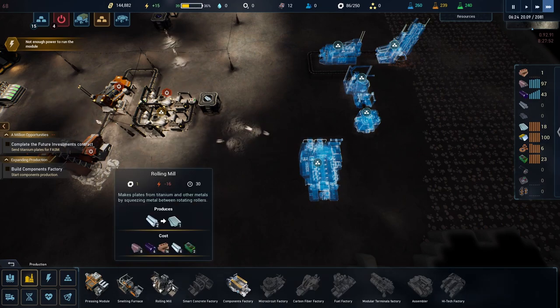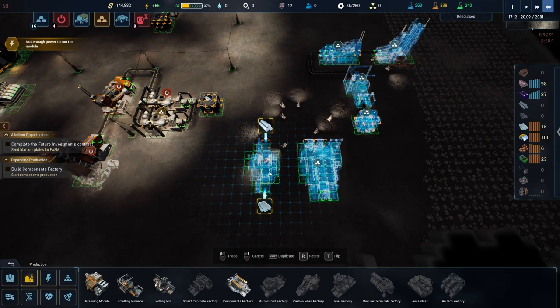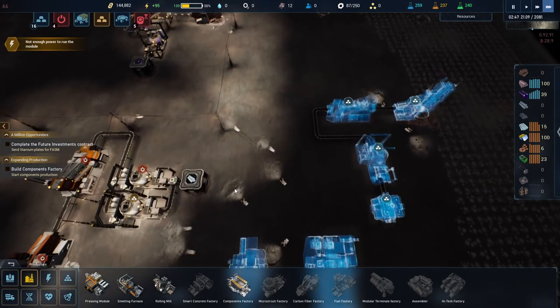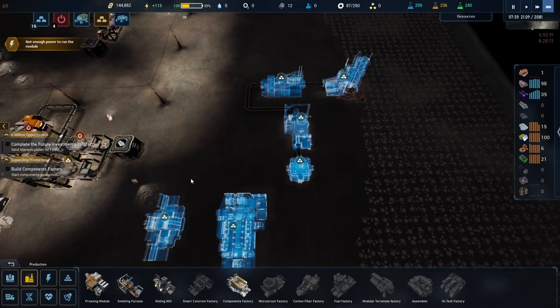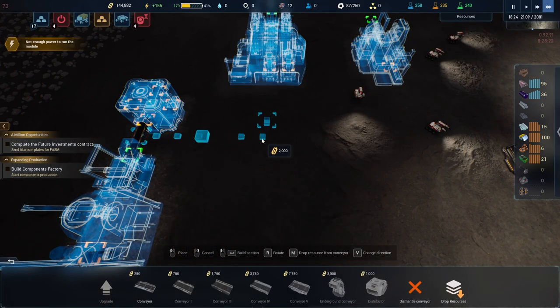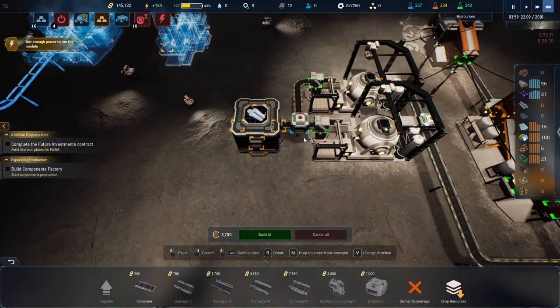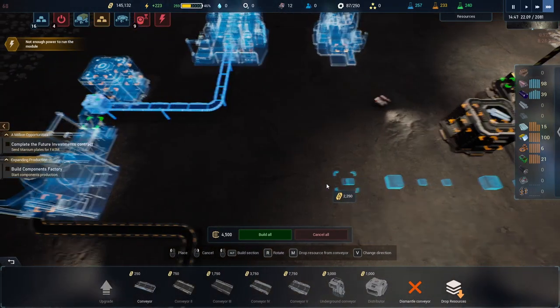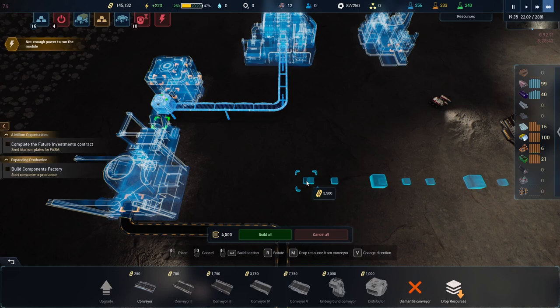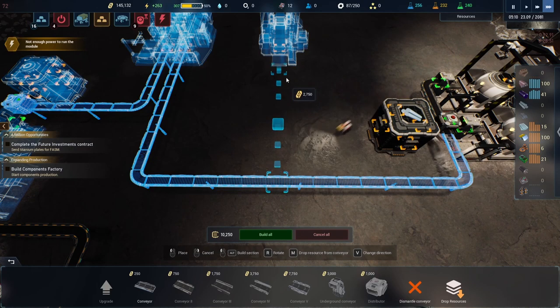We want a rolling mill here. Now we're going to have to pull off iron from here, so let's go with a belt and pull it off directly. I want to pull this one off of here and then make it go down to here, then pull off of here to go to there. Perfect.